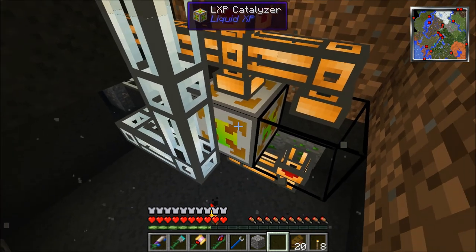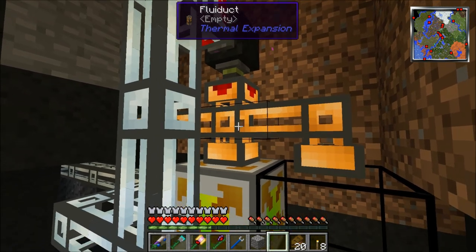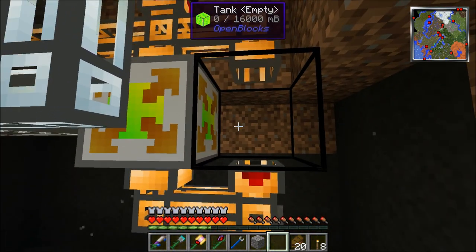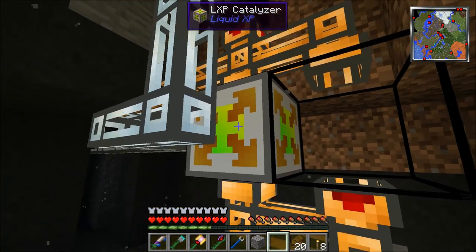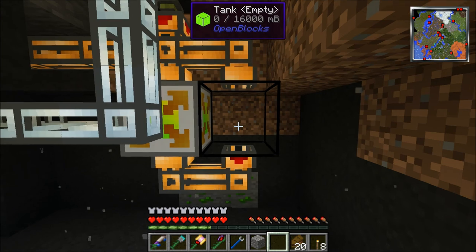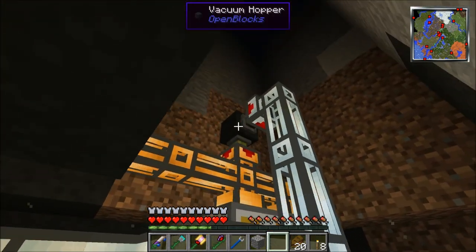This machine is actually fed with experience — you take a bucket of experience, dump it in there, and it starts running. The problem is experience has to be in this thing all the time for it to run. So what we're doing is this hopper picks up the experience, it comes through this pipe down into here. The experience goes this way into our tank here, then because this is powered, the experience gets sucked out and pulled into this block. This tank is basically a big buffer — like if your car had two tanks of gas instead of one, so if the first tank ran out you'd have a backup. That's what this is.